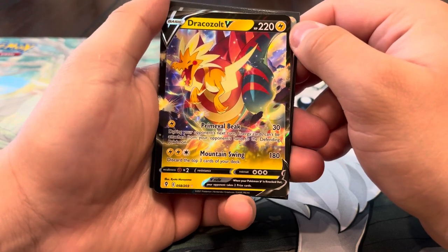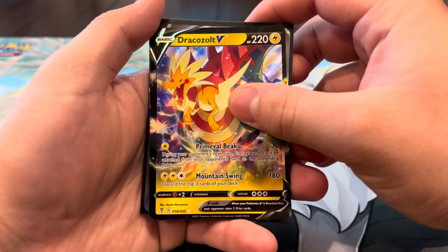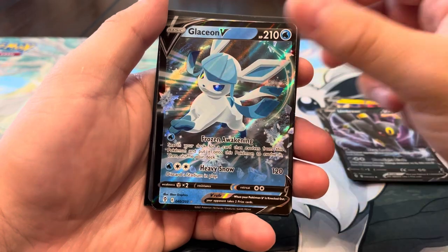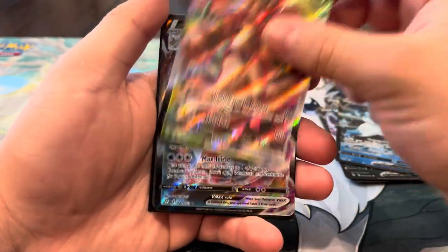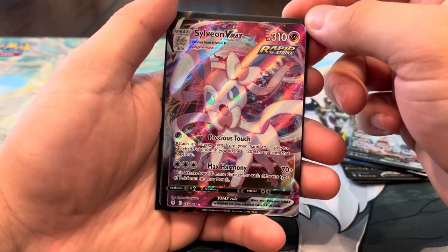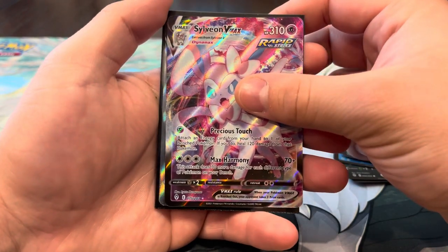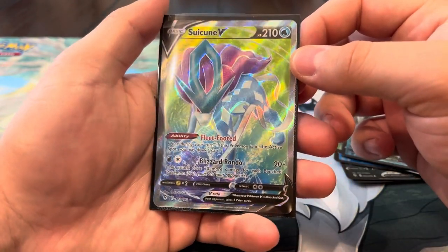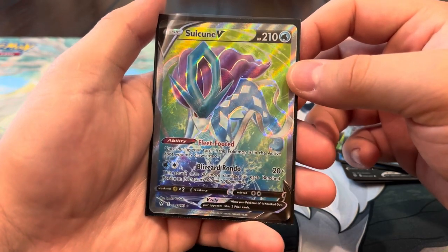Alright guys, recap time! We had a total of 14 hits including the holos. For ultra rare or better: Drakloak V, Duraludon V, Umbreon V, and Glaceon V — so we got a lot of V's this time. We also got a Trevenant V-max, Glaceon V-max, and Sylveon V-max — three V-maxes in total. And the best pull of the video is definitely the Suicune full art, which is really sick. Suicune is one of my favorite legendaries. If you enjoyed the video, please like, subscribe, and comment — we'll see you in the next one!